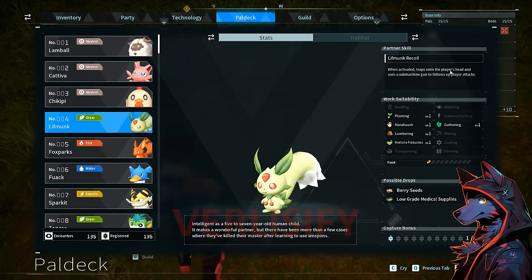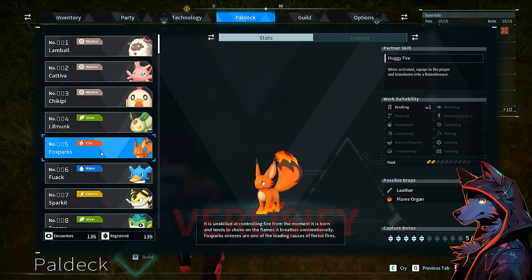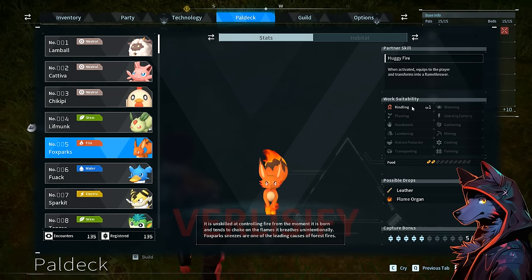Life Monk: when activated, leaps on the player's head and uses a submachine gun to follow up the player's attacks. So yeah, this thing gets a gun before you in the game. Also has a lot of work suitability. Fox Sparks — adorable little guy right here. You can unlock its partner skill that turns it into a flamethrower.